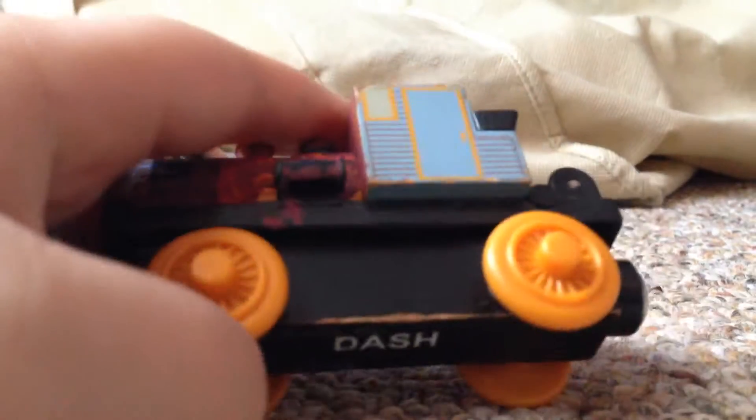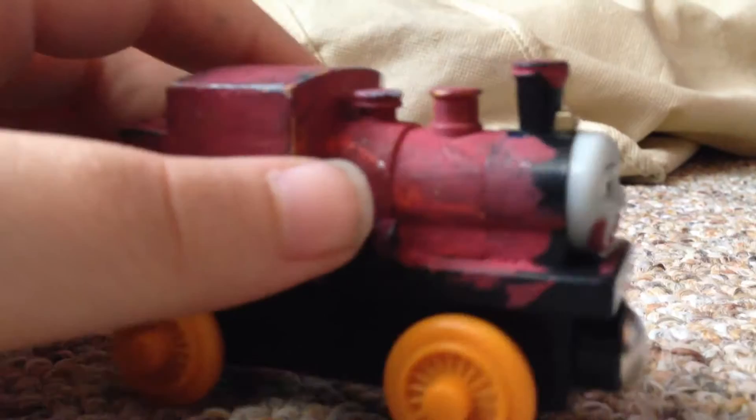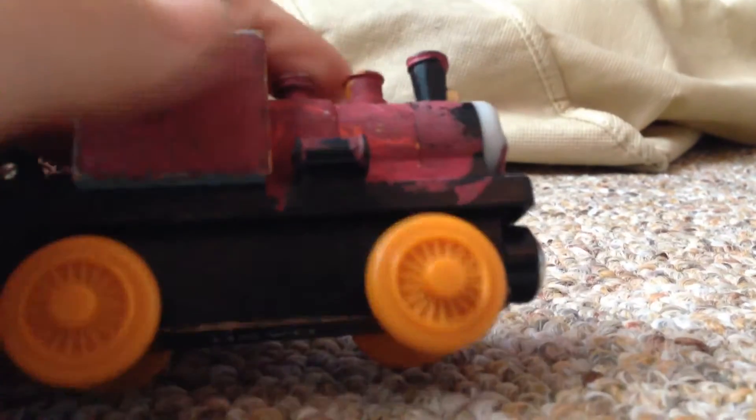But Bash has orange and blue. Dash has orange wheels. This is Dash. And he also, I think, has two domes.